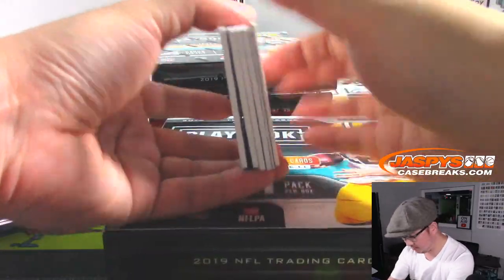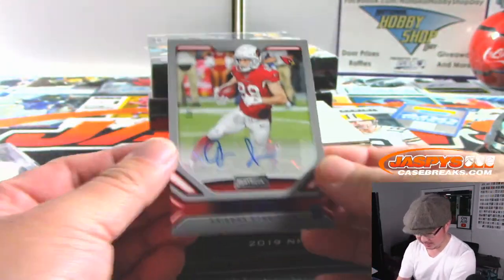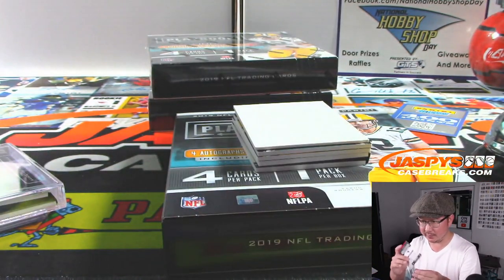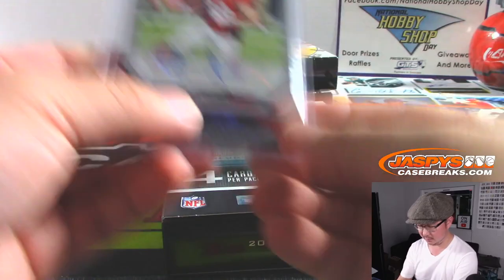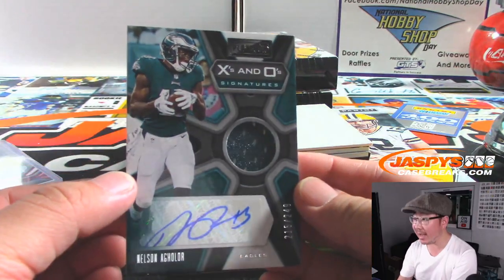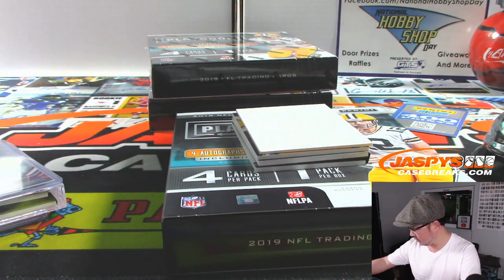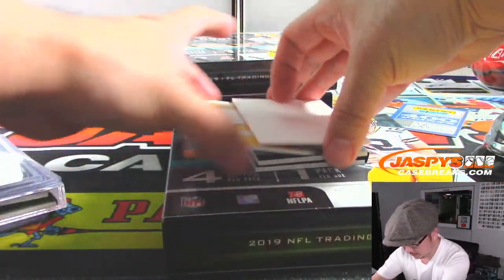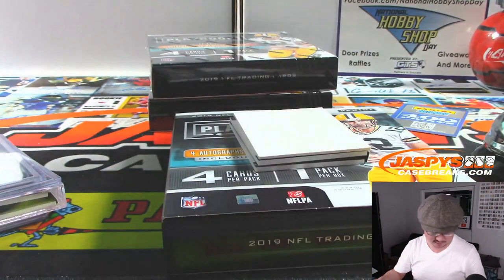A few boxes to go — good luck everybody. We got Andy Isabella for the Cardinals — that's to 49. Nelson Aguilar jersey X's and O's signature for Edward and the Eagles, 215 out of 249. We got Hines Ward X's and O's jersey auto — nice Hines Ward, 14 out of 25 for Michael Gallucci.